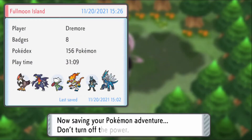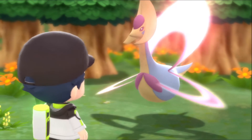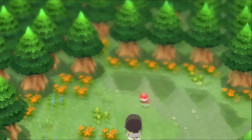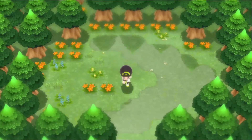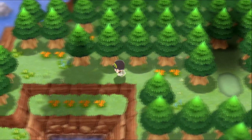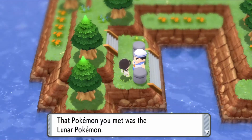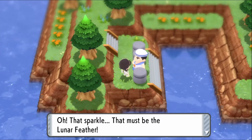I think you're a legendary, so I'm going to go ahead and catch you. Cresselia, maybe? I'm joking — I know it's Cresselia. There was something sparkling where the Pokemon was. Found a lunar feather. I've got the feather — run! That Pokemon you met was the lunar Pokemon. I've heard tales of it flying from place to place throughout Sinnoh. Oh, that sparkle — that must be the lunar feather.